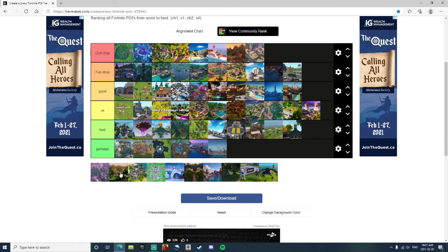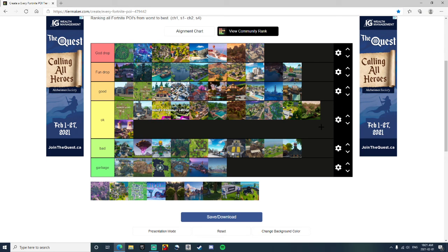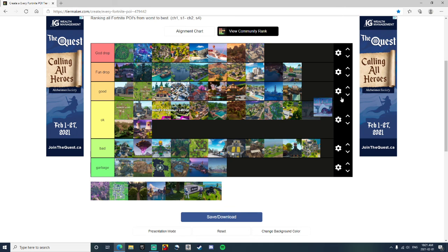Wailing Woods — I think that was the first place I landed in Season 4. There's lots of wood there but not much loot. They added a few lodges after. It's an okay drop, not the best but it's okay. Dirty Docks — it's a bad drop. Too much water, not much loot, never in zone — it's pretty bad. Frosty Flights — this was a good drop. You could get the planes back then, it was really cool.